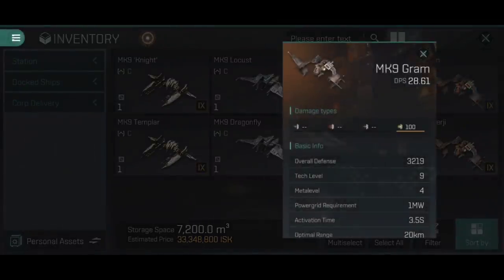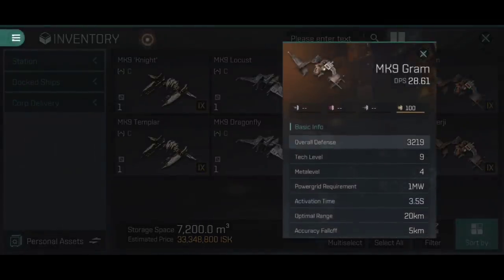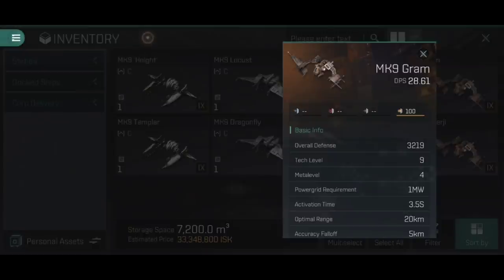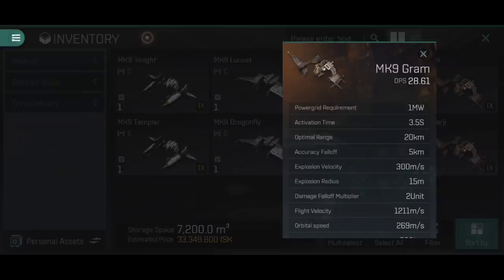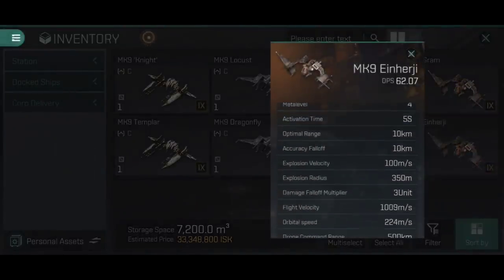If we have a look at the other type of fighter, the Gram, you'll notice this is significantly lower DPS. It's got lower overall damage of 100 kinetic, but a faster activation time of 3.5 seconds. It's also got better optimal range but a shorter accuracy fall-off — kind of like using autocannons but in reverse. And we've got a much faster explosion velocity and a considerably smaller explosion radius on the Gram. Basically what this means is that the Gram is better at hitting faster-moving small targets, but it does less damage, whereas the Einherji does a lot more damage but is better at hitting slower, larger targets. You use the light version of your fighters for faster and smaller targets, and the higher DPS version is going to be used against cruisers, battlecruisers, and battleships.